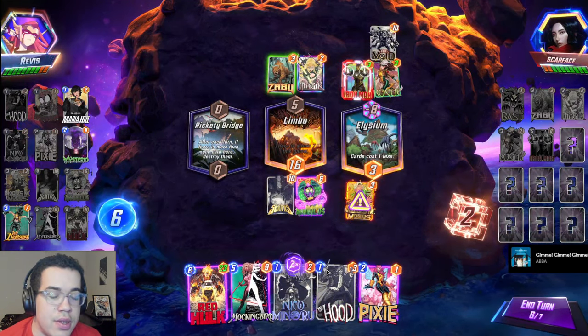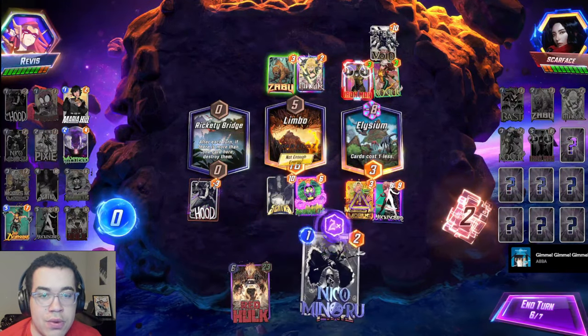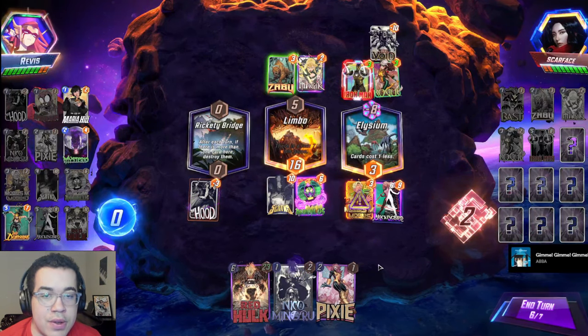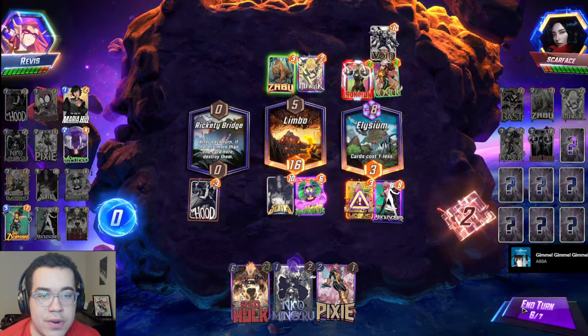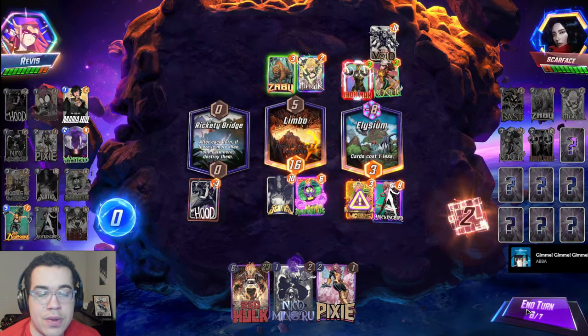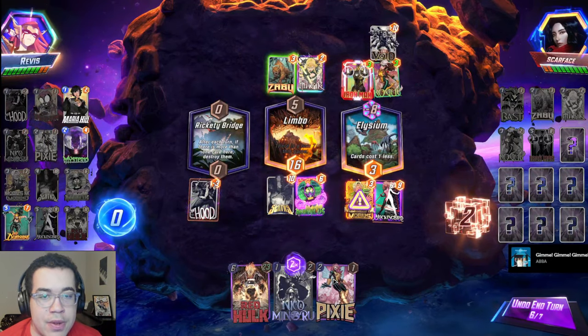Maria Hill gives you like a two-to-one cost Mockingbird. Additionally, Nico synergizes with Hood, Mysterio, and Pixie as ways to either destroy them or turn them into demons, which feels really solid. And we have Ham for some disruption.